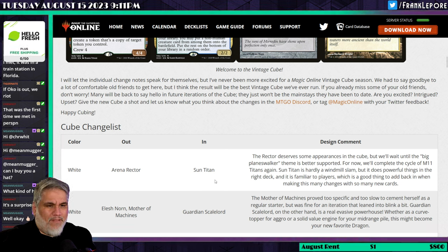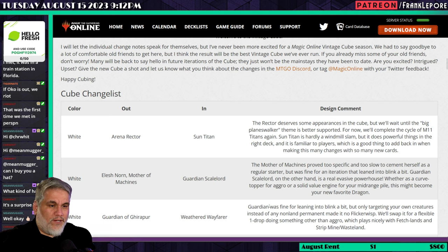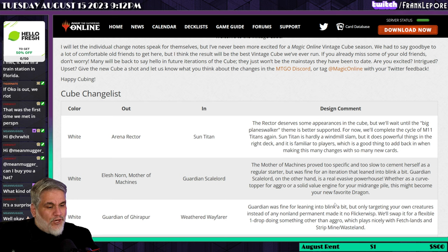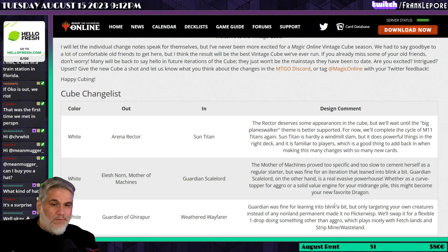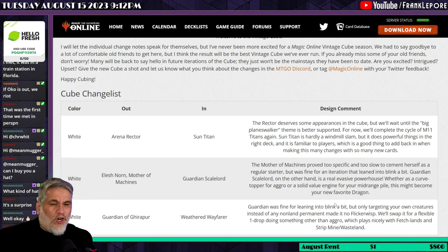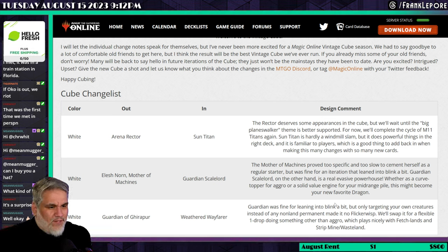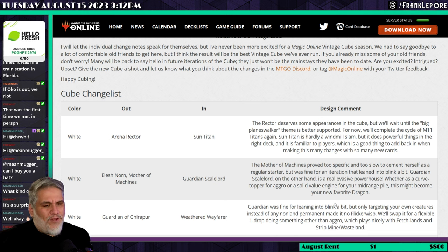Guardian of Gearup is removed and Weathered Wayfarer is brought in. Guardian was fine for leaning into blink a bit, but only targeting your own creatures instead of any non-land permanent made it no Flicker Wisp. It also lacks flash, so you can't save a creature or get an instant-speed blocker. Restoration Angel fulfills one category, Flicker Wisp fulfills the other, and Guardian is kind of in the middle of the Venn diagram but not as good as either. Weathered Wayfarer plays nicely with fetch lands, Strip Mine, and Wasteland.